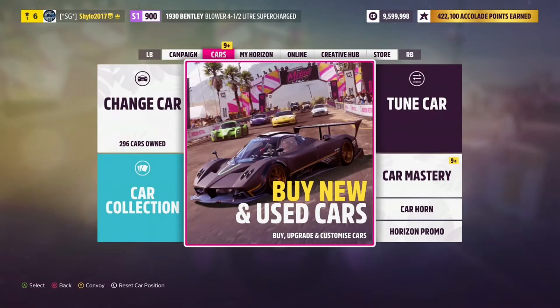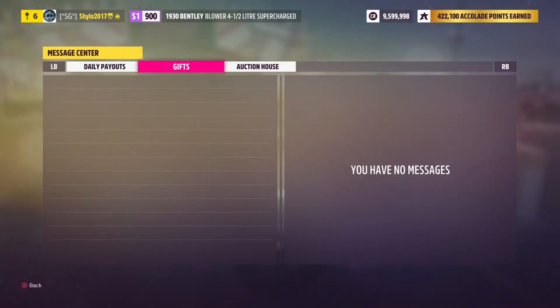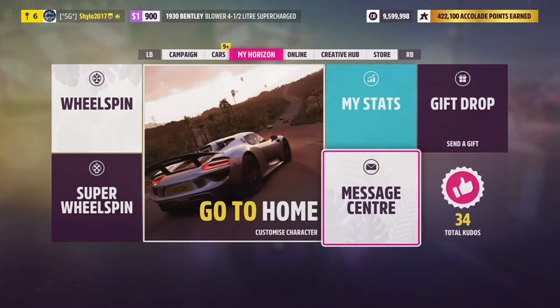We have been gifted 100 Forzathon points — if you go in your message centre and into gifts, you'll have them waiting. I personally think that's not enough, because you can get 160 just from the weekly challenges with the VIP house. I think it should be at least a thousand for that compensation, because firstly they're making you buy a four million credit car and then drive it for an hour overall. So well done, Playground Games — you've completely disrespected your players. Anyway, that is the Forzathon, so now we can move on.